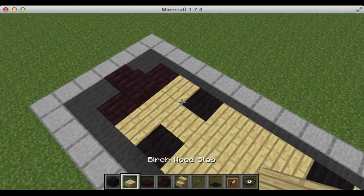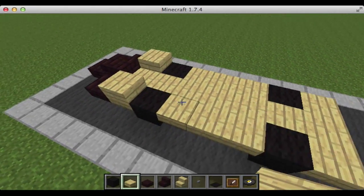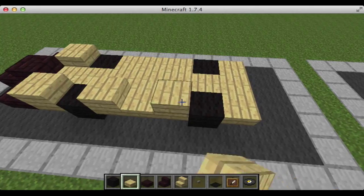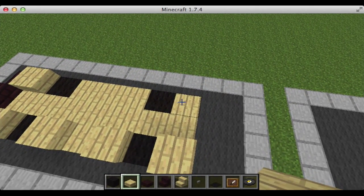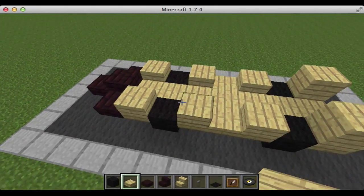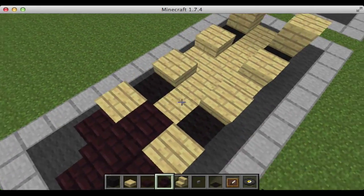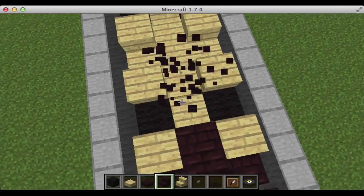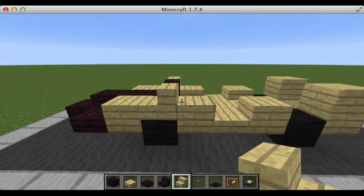We're then going to take our birch wood slabs and place them on either side of here — one right here, one right here — and go up by two on each side. Also do this on the other side of course. Next we're going to take our nether brick slab, place it right here, nether brick stairs going like this, and then birch wood stairs on either side of it, like that.